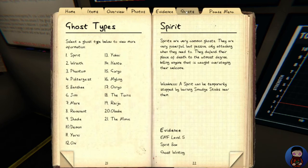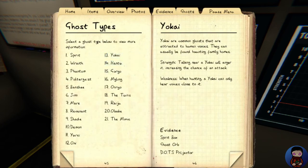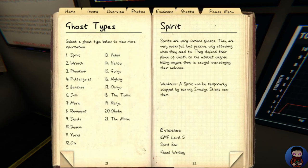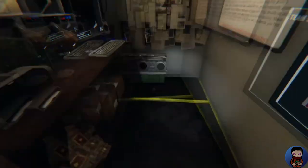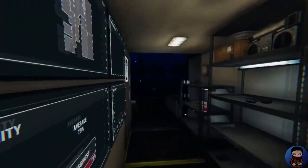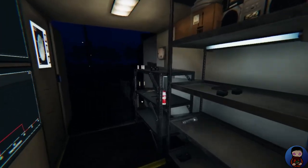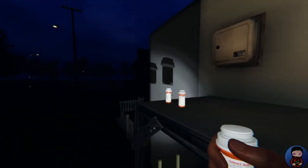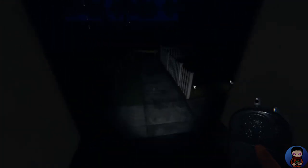For a Yokai, which is the next possibility, we need to get DOTS projector evidence. The last one is the Mare, which we need ghost writing for — and we already had the book in there. So the only thing I need to bring in now is the DOTS projector and the motion sensor, and drop down two crucifixes since my sanity is dropping. Let's bring in a DOTS projector and I'll be right back.